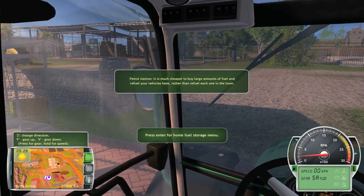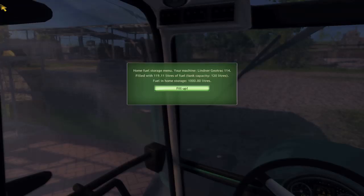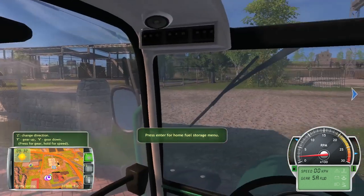The petrol station is much cheaper to buy large amounts of fuel and refuel your vehicles there rather than refuel each one in town. Press Enter for the home fuel storage menu. The Lindner GeoTrak 114 is filled with 119.11 liters out of 120. We've got 1,000 liters — we'll go ahead and just fill up.